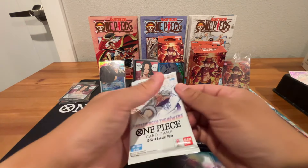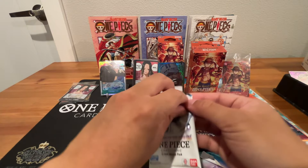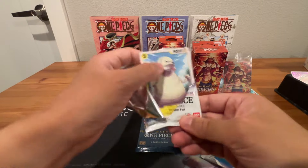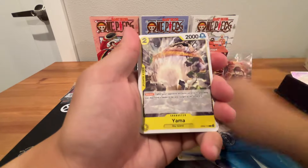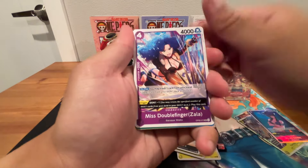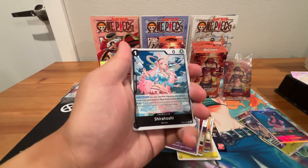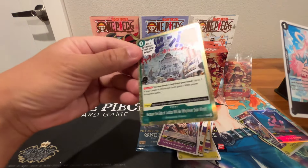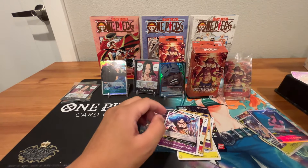Let's go next with OP05. Just looks like a leader card — no hit here. Cards: Isabella, Miss Double Finger, Don Quixote Rosinante leader, Shirahoshi or Weepihoshi, and a Marine Fort card. Nothing there.